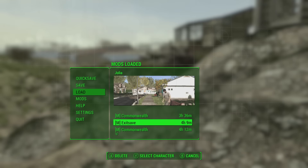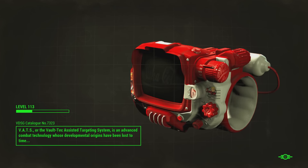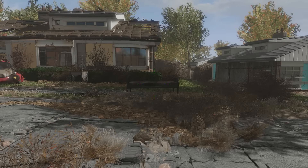Welcome back to another Fallout 4 video. Today I've got quite a few things I want to talk to you guys about. The first topic I want to go over is the invisibility bug that's been happening since the 1.6 update. This is something that's been spreading around the Fallout community very fast these past few days, and a lot of people are kind of confused about what's going on.